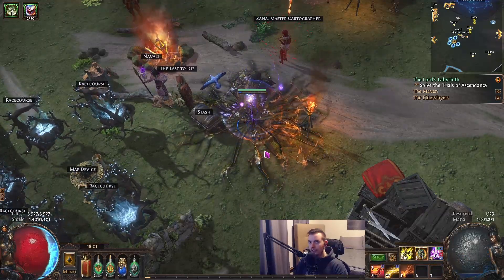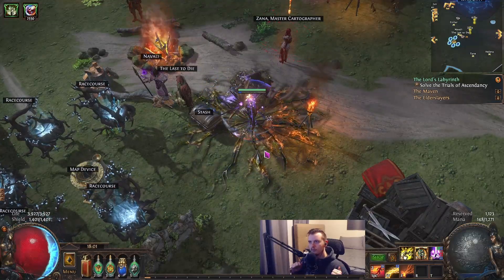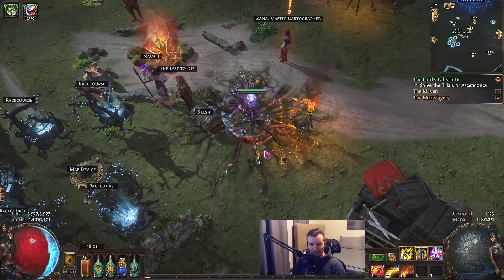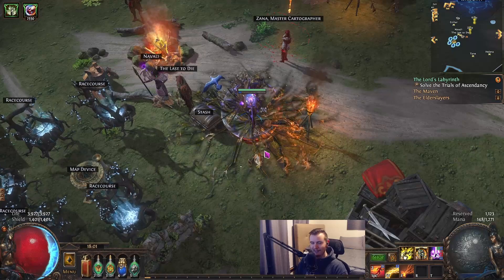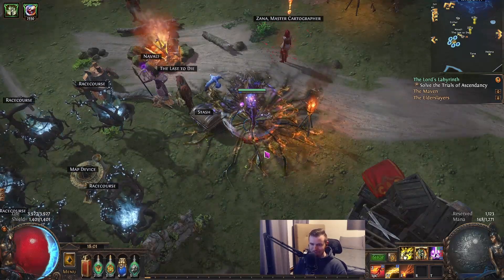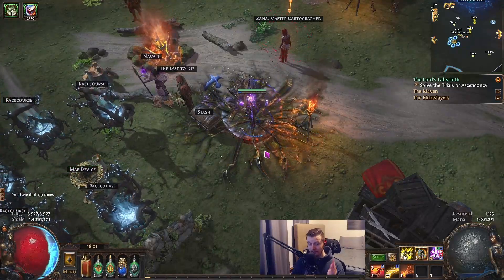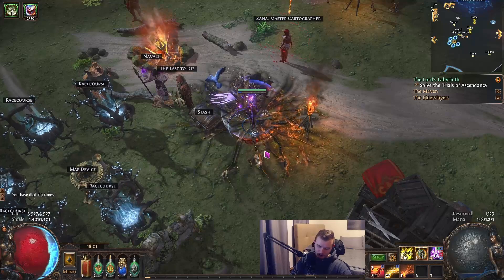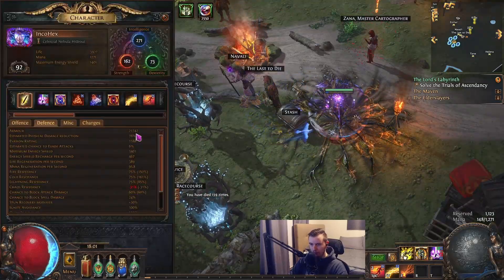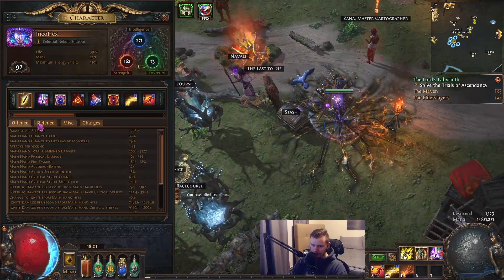I was around a hundred-something deaths the first day because I can't help myself interacting with the league mechanic — it is quite rippy and I had like no defenses, no staff, no block, nothing. My deaths are down a lot since I went into this setup. Unbuffed we are currently at 22k armor, no flasks up, no endurance charges up.